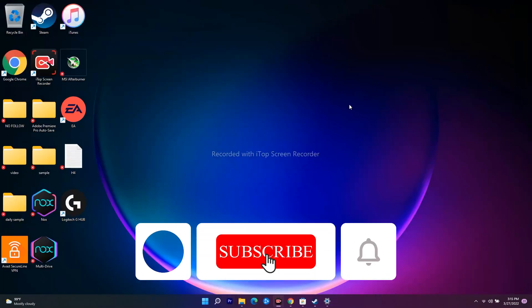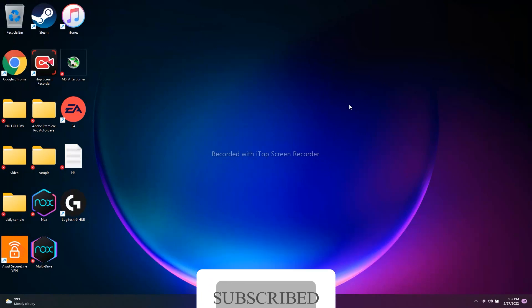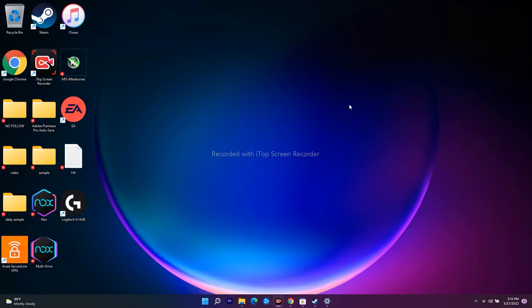These are all the workarounds to try when you're having a fatal error, black screen error, or any kind of error on your PC or laptop, and how you can fix them. If you found this video helpful, don't forget to subscribe and click the bell icon for more notifications. See you soon in the next video — peace out!